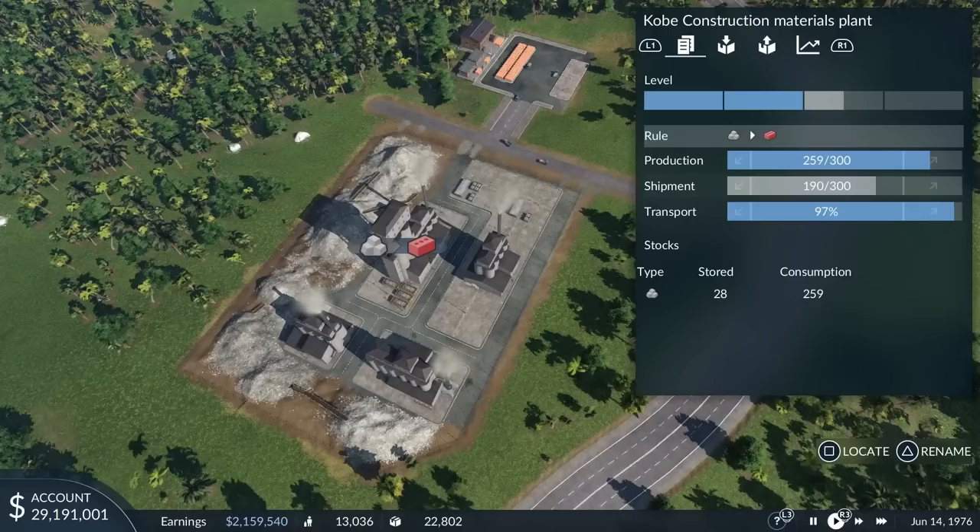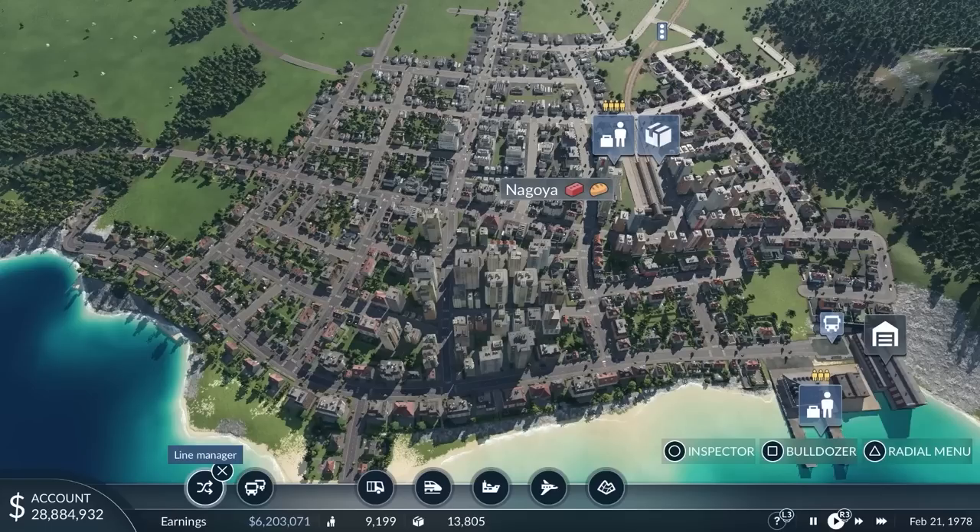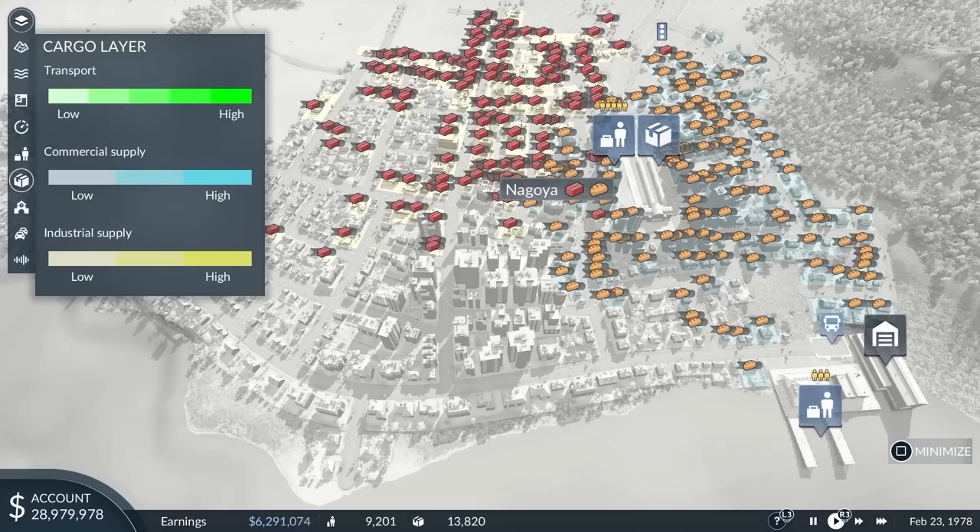Cargo, on the other hand, is transported along the production chains to be finally delivered to buildings within towns. There is another layer to identify the exact delivery locations.